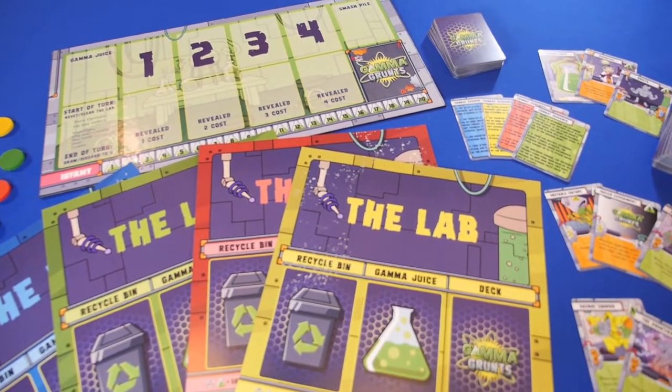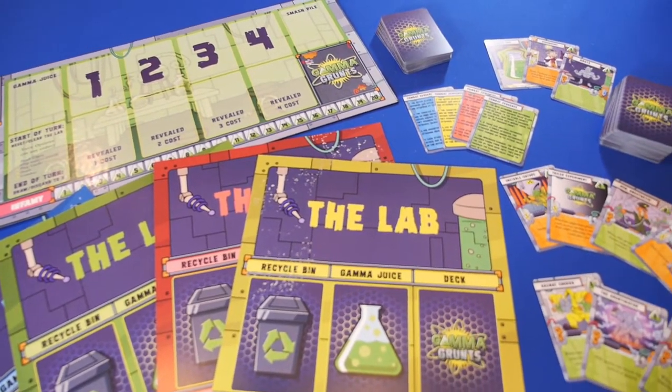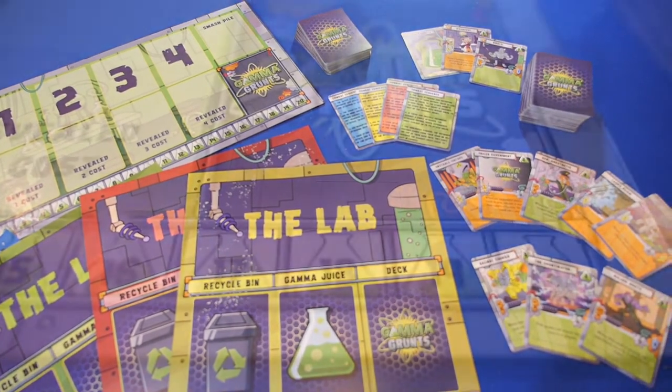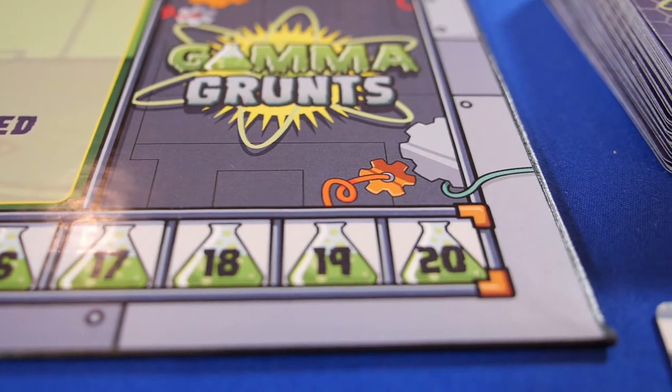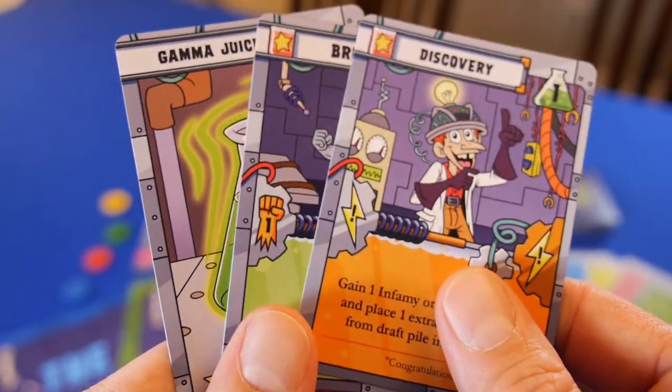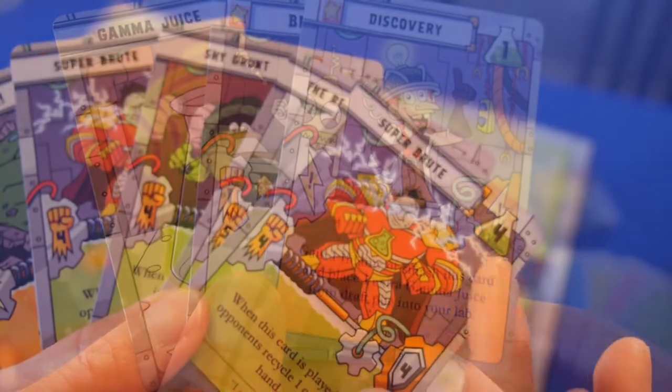Gamma Grunts may look like a deck-builder, but it's really a deck-smasher for 2-4 players. Each player is a scientist who's trying to be the last to go insane or be the first to 20 infamy points. Your starting deck is built with the Gamma Juice, Grunts, and Disruptions. The rest of the cards are separated into piles based on how much they cost, 1-4 Gamma Juice.